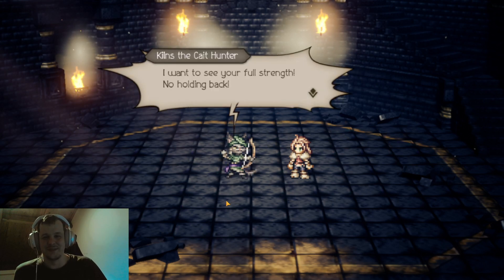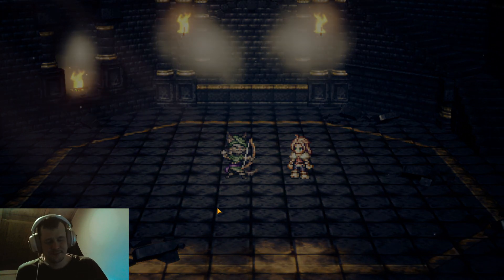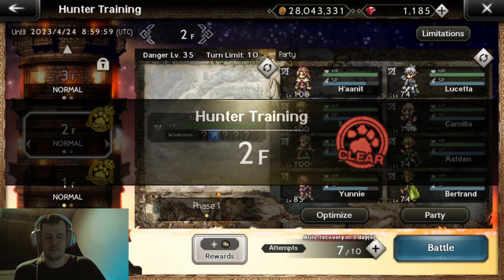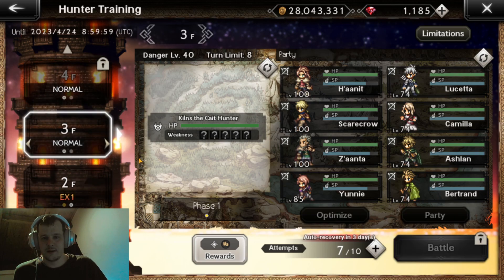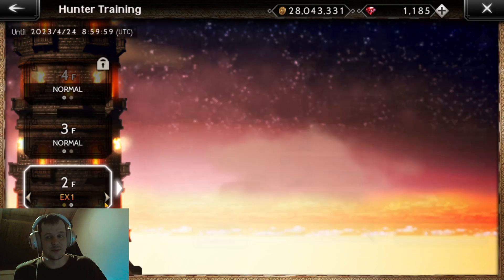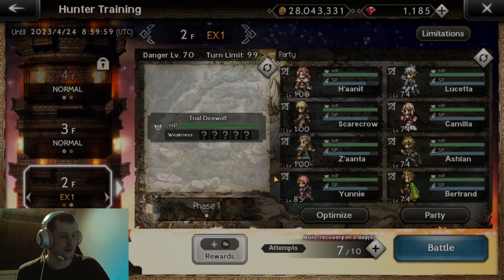I mean, this guy is pretty funny. So for Floor 3 you actually have the battle skills — that's pretty funny — but that's going to be next video. First we're going to be doing the EX of the second floor.